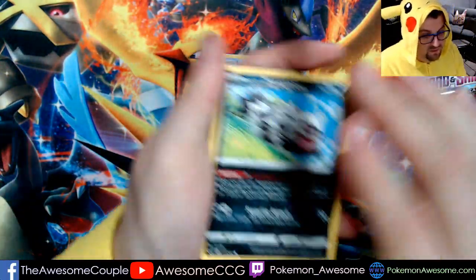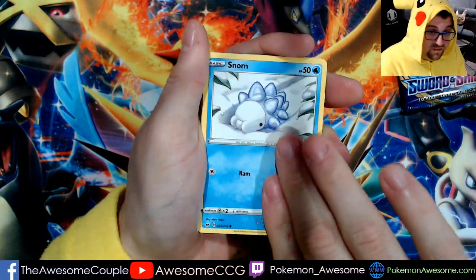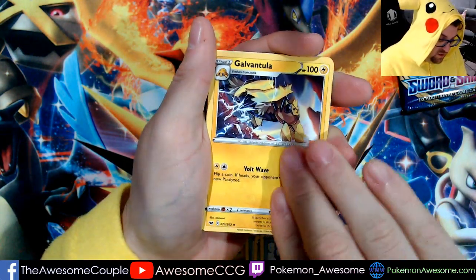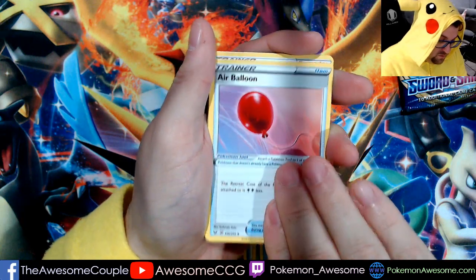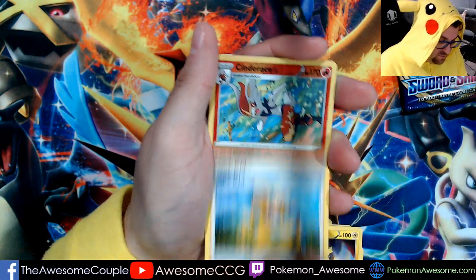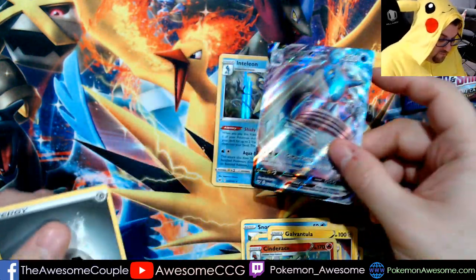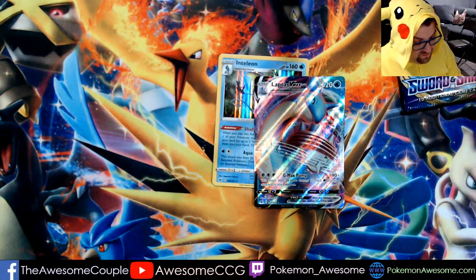The time is gone from tag team cards, so no more tag team cards. Third pack: Grookey, Snom, Shellder, Galvantula, Air Balloon, Pokekid — Cinderace is the reverse, and my rare is a Lapras VMAX card, which has been very sought after.